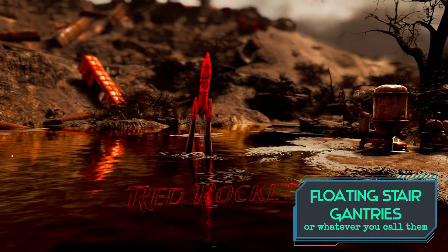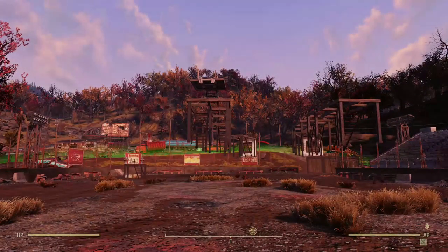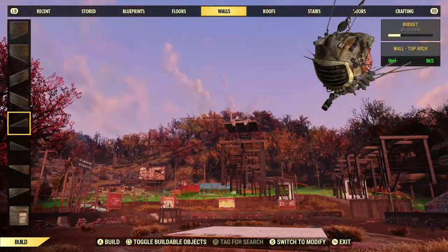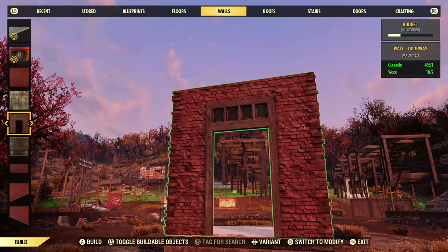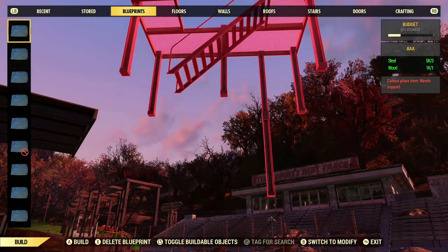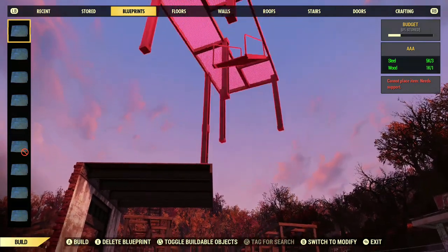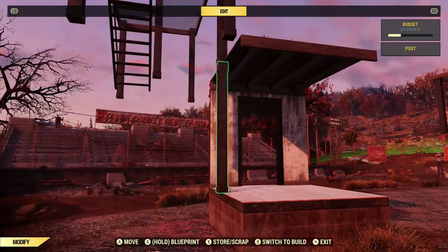Now the moment you've been waiting for — floating stair gantries! People thought this technique was gone for sure, but as you can see, we can still do it. I'm going to do one from scratch here. Put down a floor, a wall, and a roof — just like we did when free placing the pole columns. Put that roof right at the level of the seam. It acts like lubrication. Then grab this blueprint which is the stair gantry with two poles attached — it's just like the old one but with two poles instead of one. Boom — now that it's attached, I can just delete everything under it.